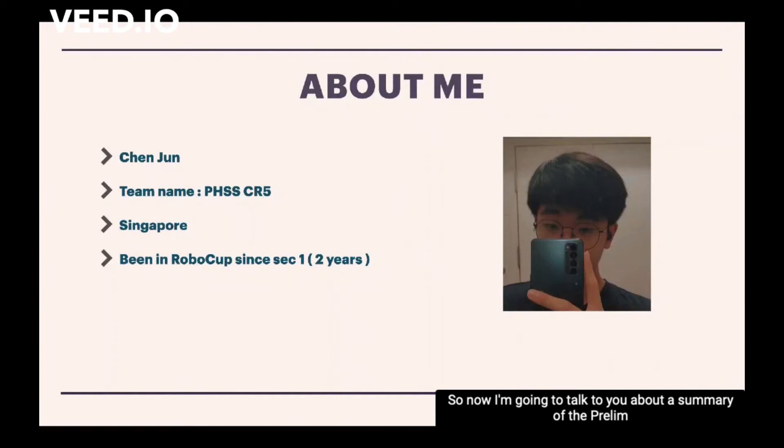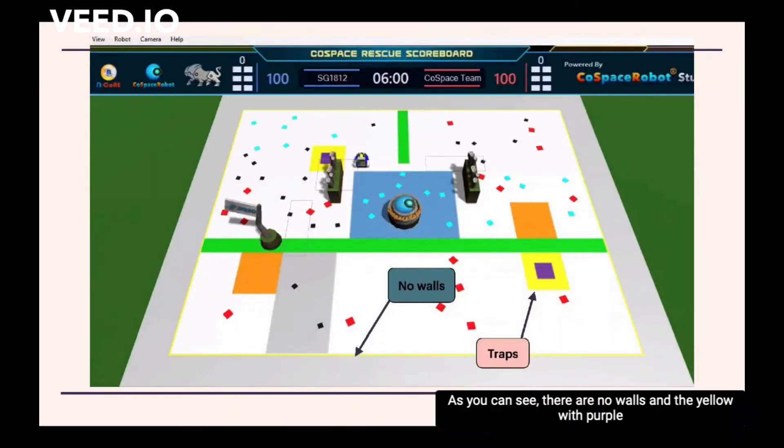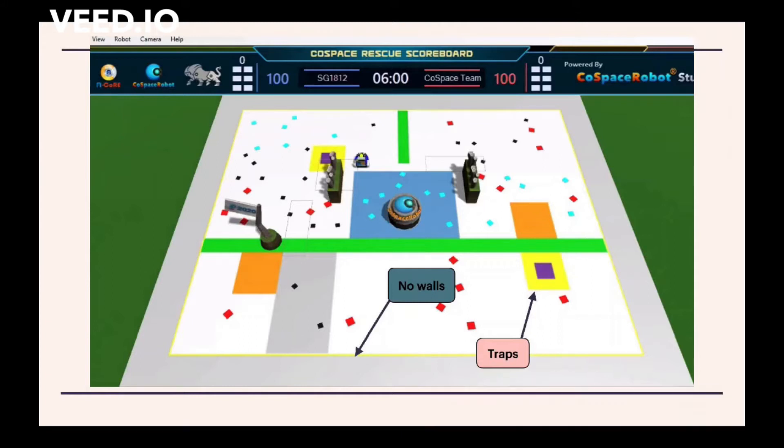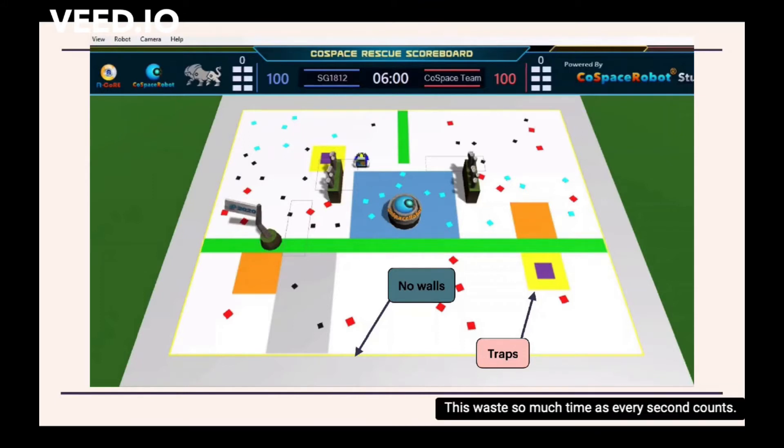Now I'm going to talk about the summary of the prelim challenge. I'm in CoSpace Rescue U19, and the problems I found while doing the challenge was that there was no border, which means my robot was able to fall off the map. At the same time, there are traps we would have to avoid. As you can see in the map image, there are no walls, and the yellow with purple-blue coloured squares are the traps. Falling off the map leads to a penalty, forcing the robot to wait before it can continue to move — this wastes so much time as every second counts.